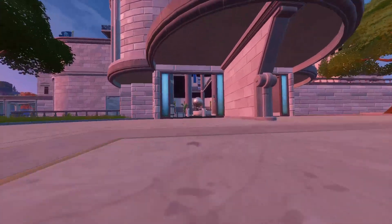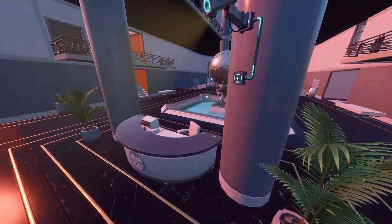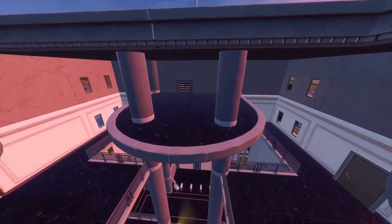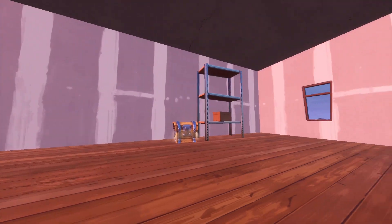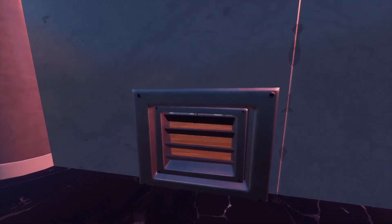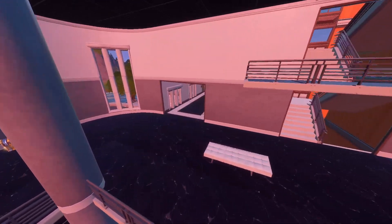Inside the building we've got suitcases, briefcases, and a security check line. There are security cameras - very weak, one shot takes them out. There's a little opening where guns spawn on platforms. Going through the secret vents there's always a chest and usually an ammo crate. Midas is usually lurking around the middle on the bottom floor, ready to kill anyone that gets in his way with his Mythical Drum Gun. This place is pretty big.